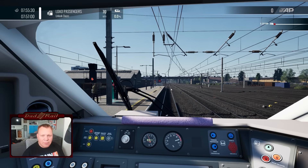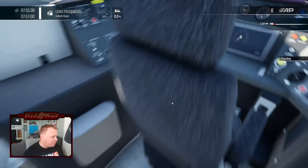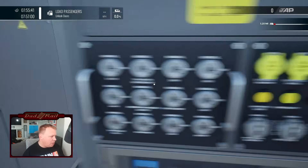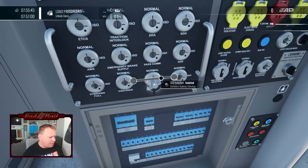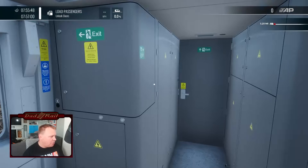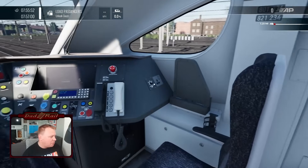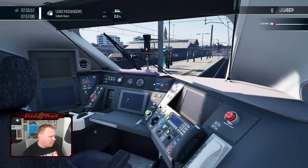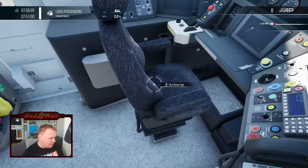Let's get the train set up and then we'll go and have a little look around it and do some driving. Unlock doors. We'll do safety systems on. There we go — we've got our safety systems panel. Vigilance, TPWS and DSD all in the on position. Very similar to the 395 cab — there are some subtle differences, but it is a Hitachi train so it's kind of to be expected.